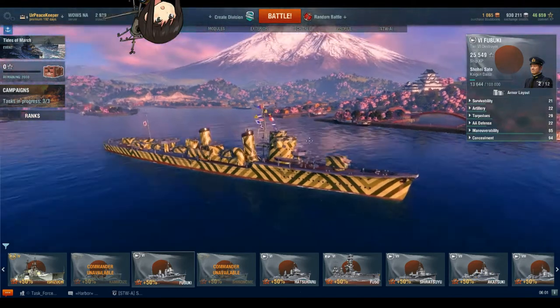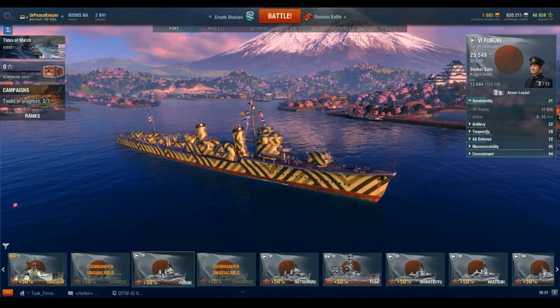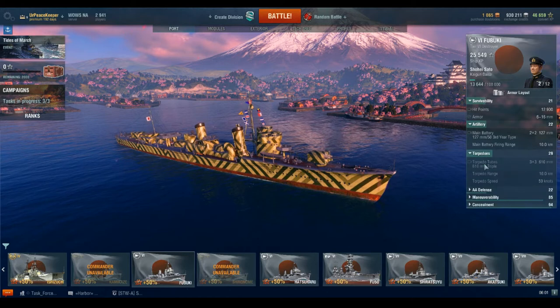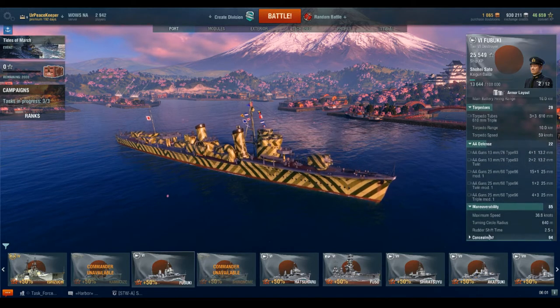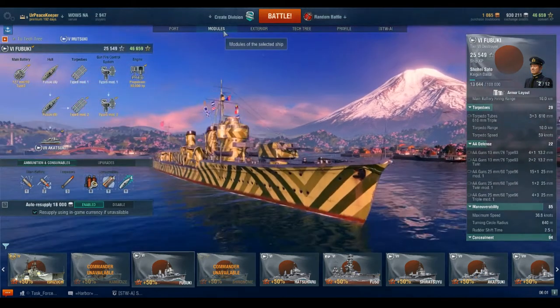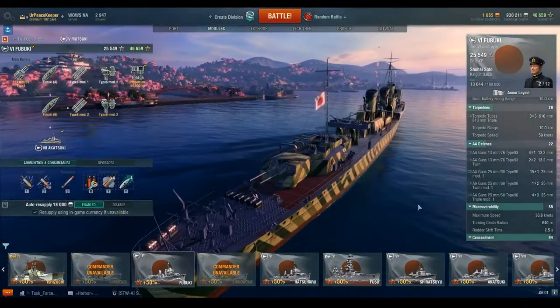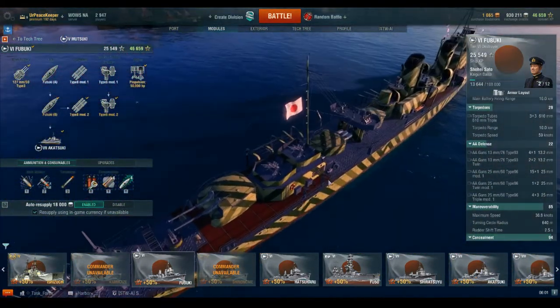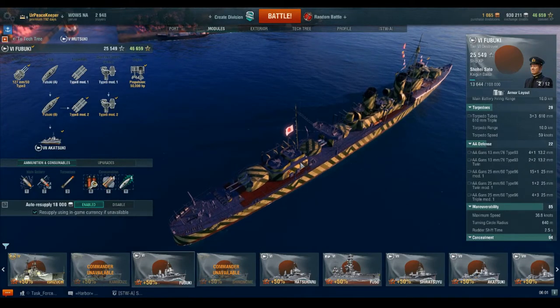In terms of in-game gameplay, for those who remember the Fubuki of old with its three-hull configurations — the last two being the most commonly used — this will make you grit your teeth. They forced us into the anti-aircraft hull, which was that final upgrade where we lost one of our gun turrets out back and gained additional anti-aircraft capabilities.